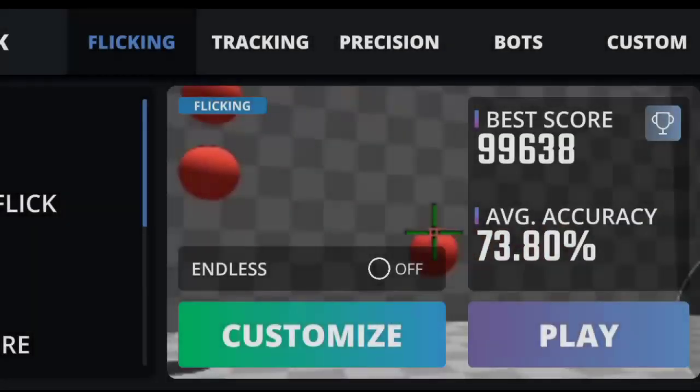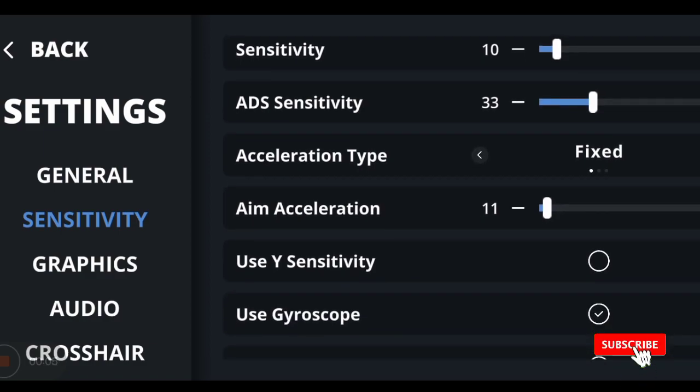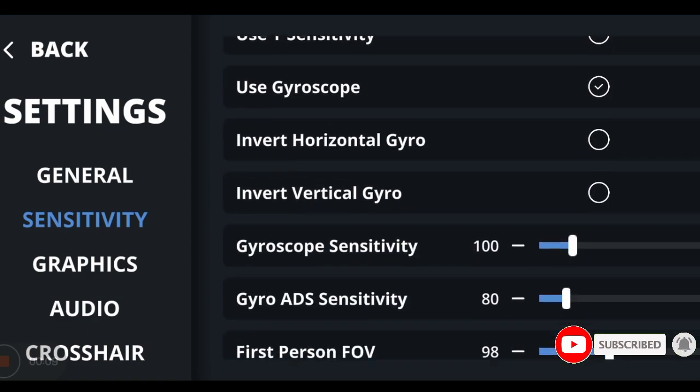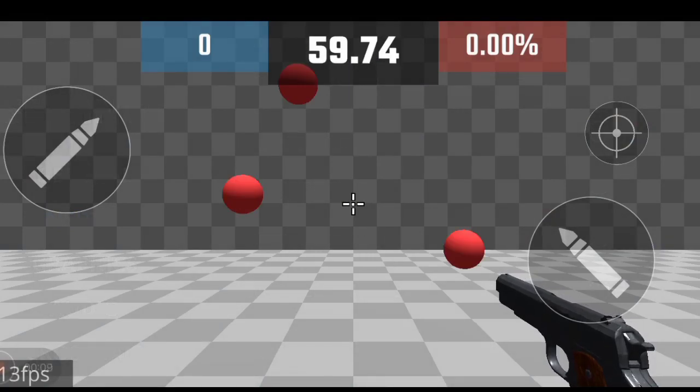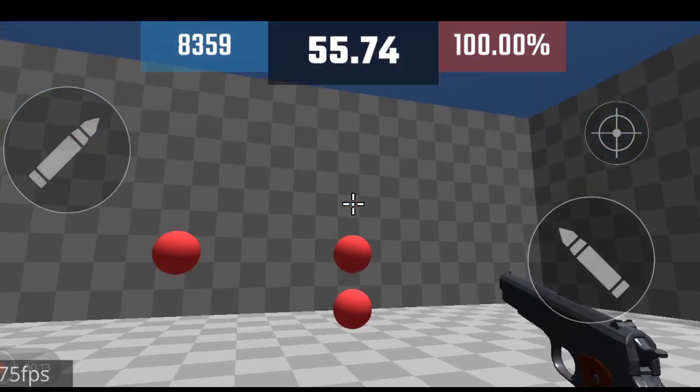When you download Aim Champ, go straight to the settings and make sure you have the sensitivity that actually matches your in-game sensitivity in C3 Arena, or any other mobile shooter. Make sure your sensitivity is set exactly the way you want it.